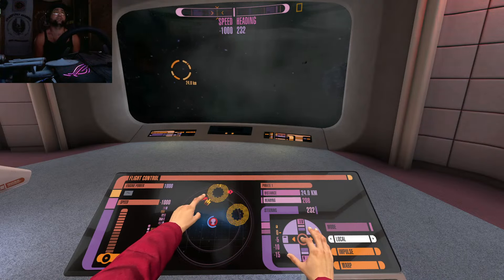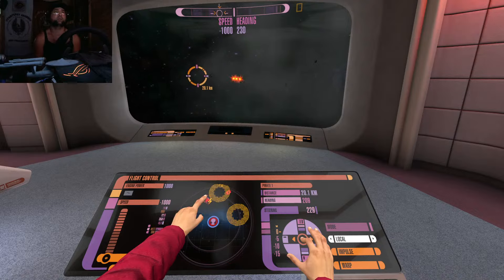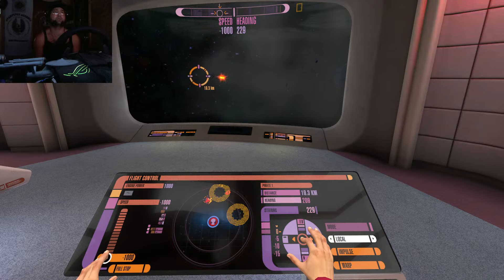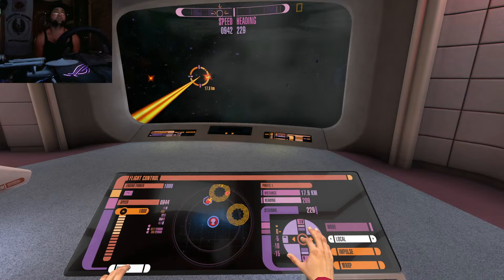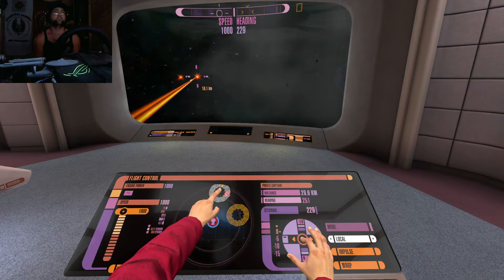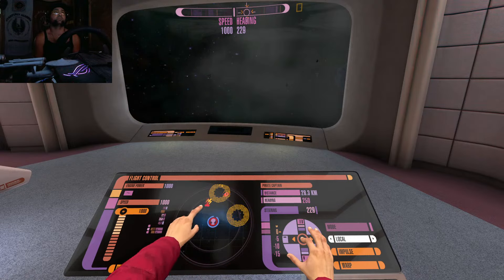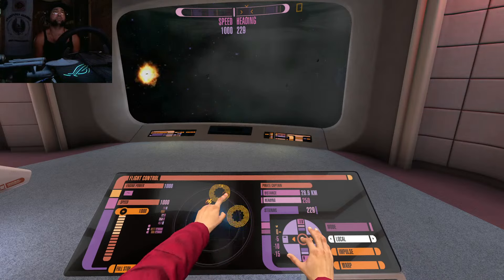Fire all torpedoes at pirate one. And then phasers when he's in range. And then modulate the pirate captain. Modulating. You've got to finish by the lightning — it'll reset if you switch your targets.